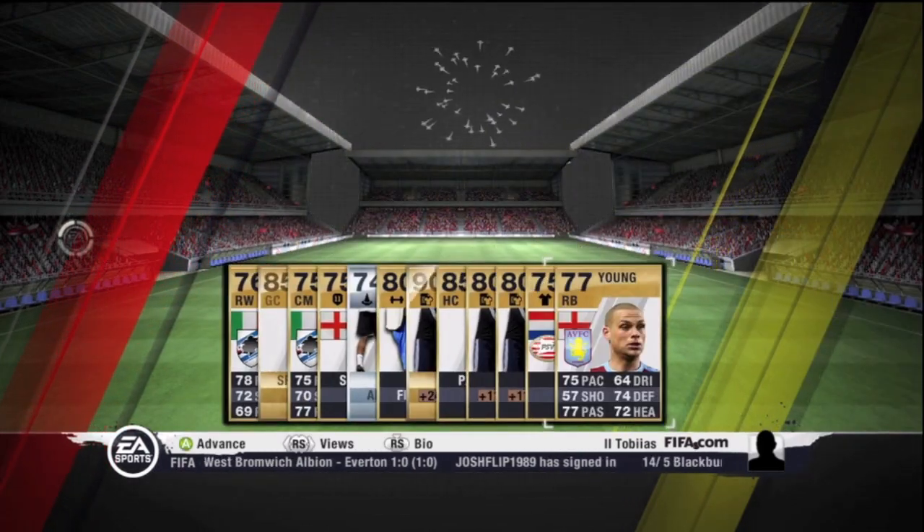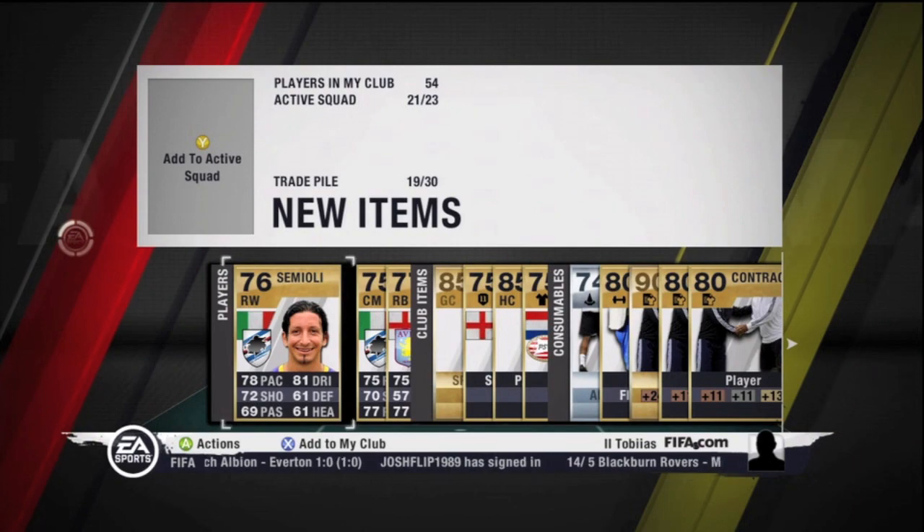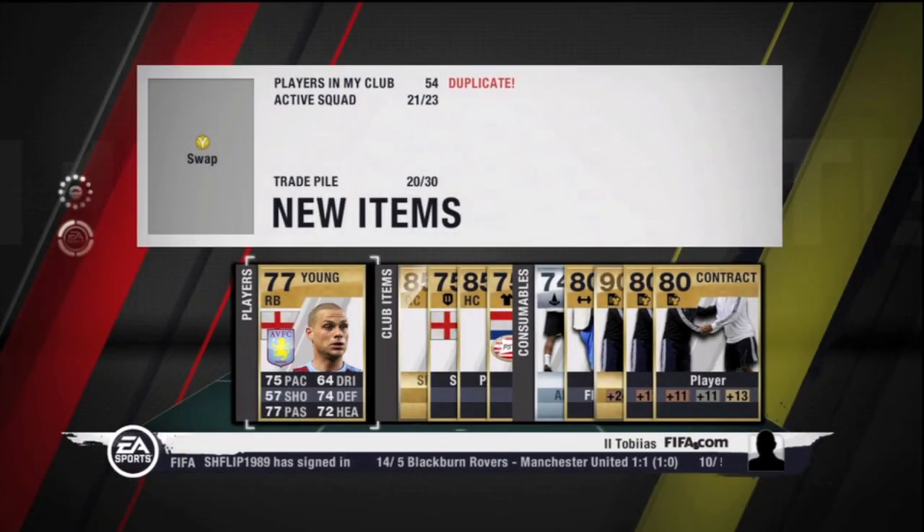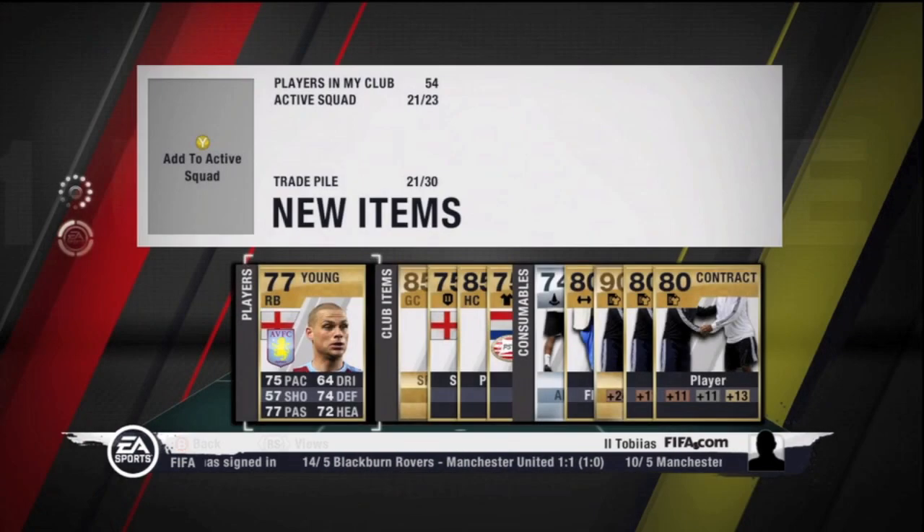The first pack wasn't too great as you can see. For some reason 2 out of the 3 players were both from Sampdoria — I don't know why — and then I just got Young from Aston Villa.